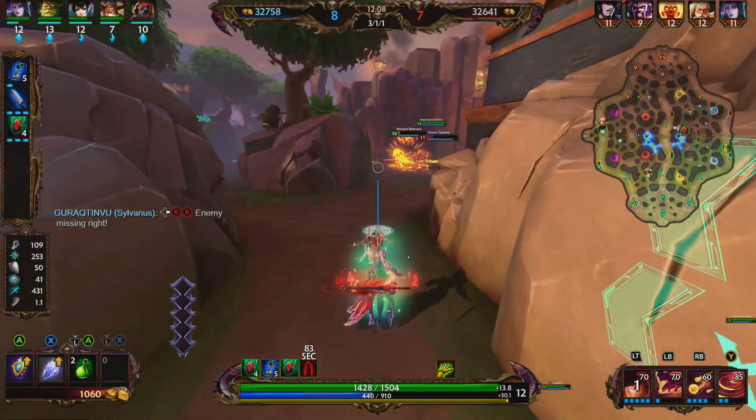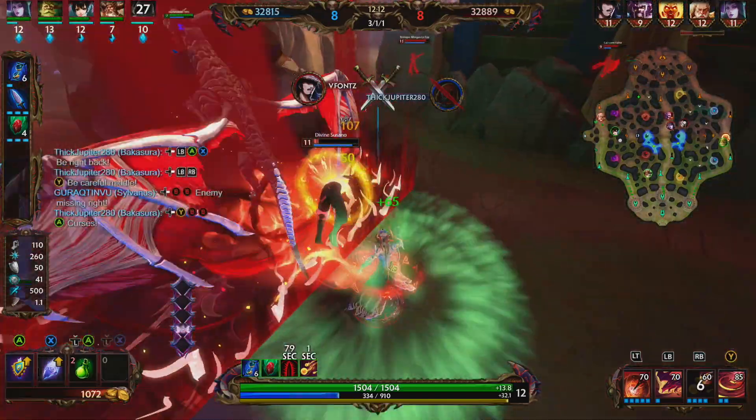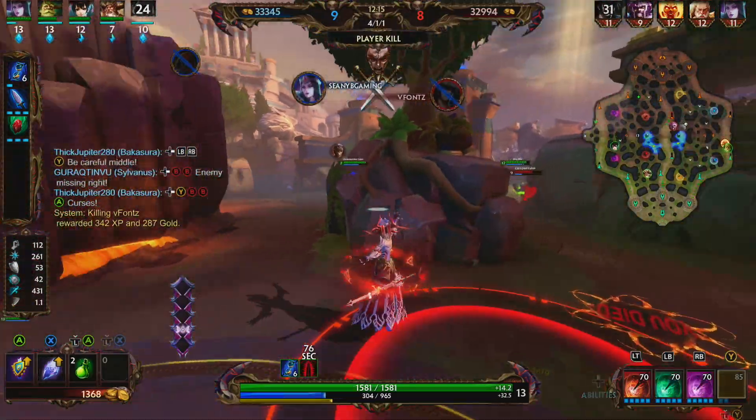We see Suzano. We're going to try to rotate onto him. He's very weak. He is able to get box horror. We miss our three. We're going to use our two, get a basic attack, and we're able to clean up the Suzano.